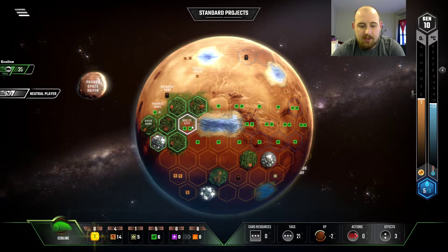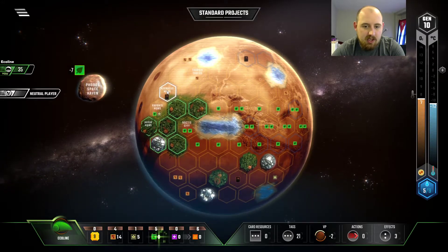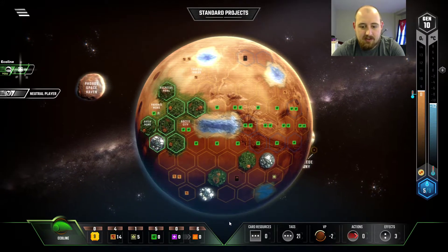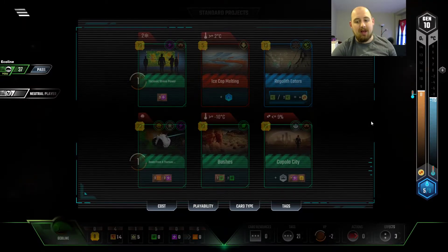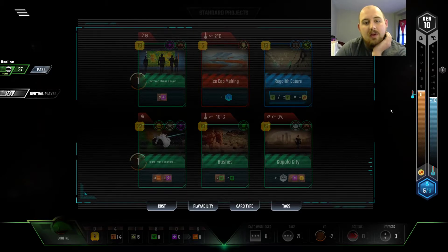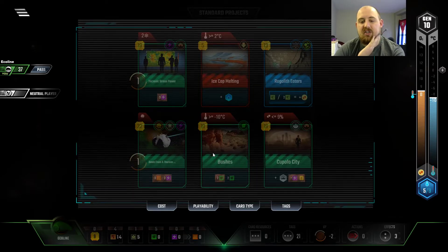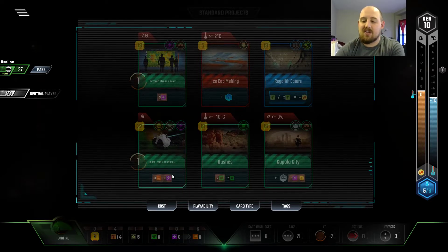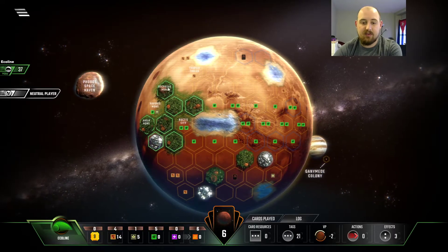Oh, we only needed one. Well, two's fine. And then we'll grab a card, because we need cards. We have a really good city spot location. What is this — a Jovian? Cupola? I don't think anything's worth selling. If I sold two cards, I could get an energy production, and then I'd use that energy production on Cupola. But nah, we'll get it next turn — for the points.